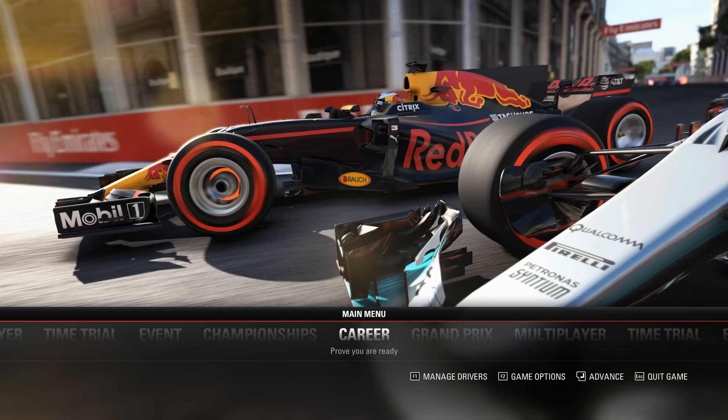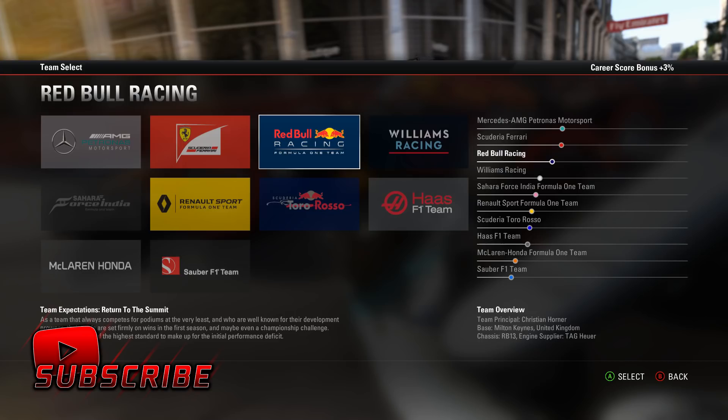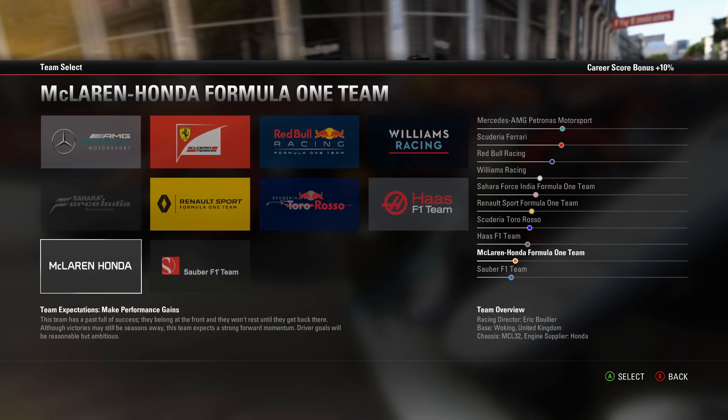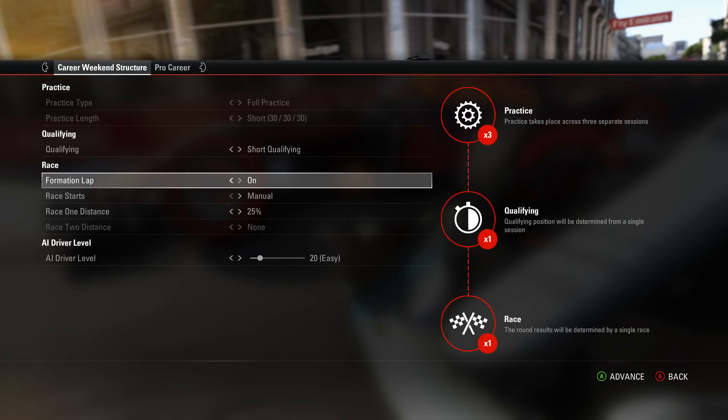Diving into Career Mode now — this is the team selection page where you can see the performance of all the different cars and team expectations. Being with McLaren Honda, our goal is to score points and build our way back up to the top. It's going to be an awfully tough challenge with the power unit we have. My goal for this season is to finish in the top 10 in the driver standings. Ultimate AI difficulty, 50% races, Fernando Alonso as teammate, and no assists. This should be fun.